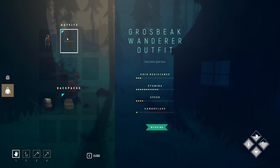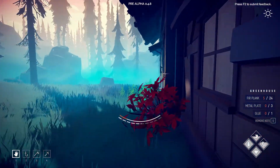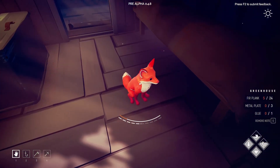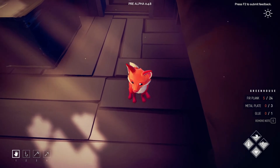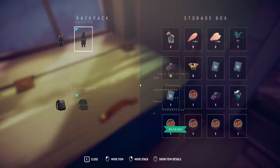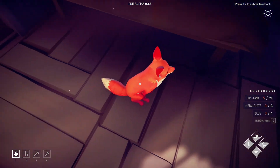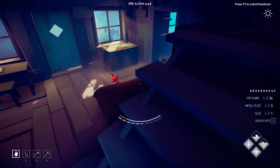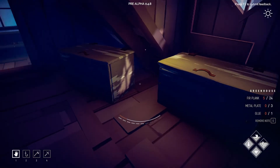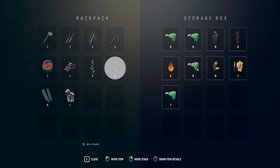We also got ourselves a new outfit which gives us extra stamina, extra speed, and cold resistance. There's obviously another one we can make that is a lot better, but we'll make that another time. My pet fox — I can't middle click or do anything right now so I'm gonna have to restart my game, but I'm not trying to do that. Hopefully he doesn't die. We might have to feed him soon.